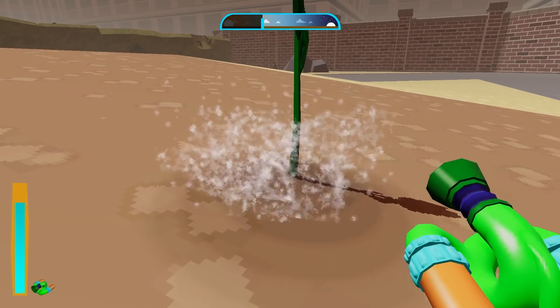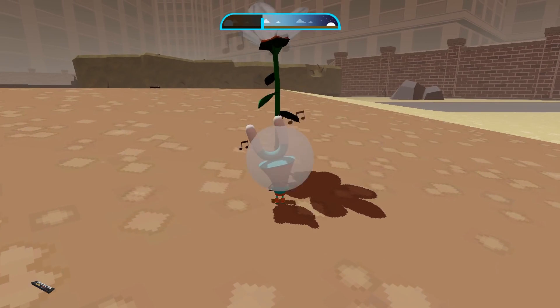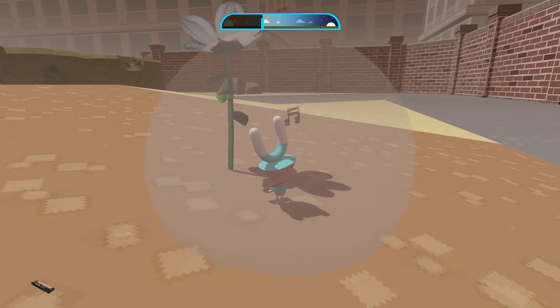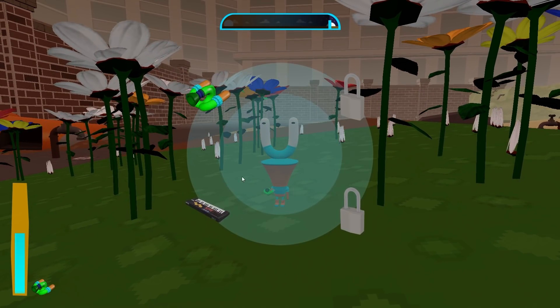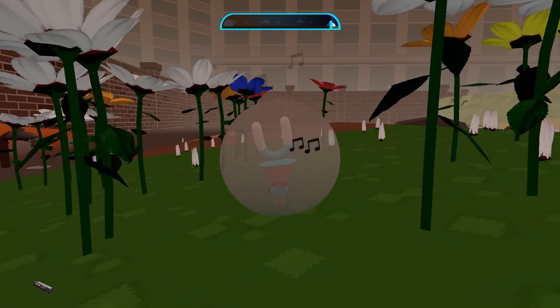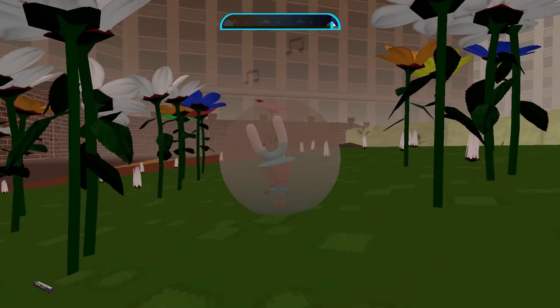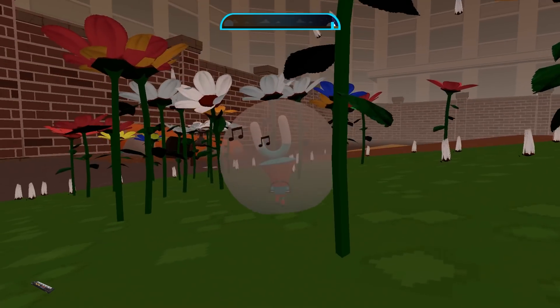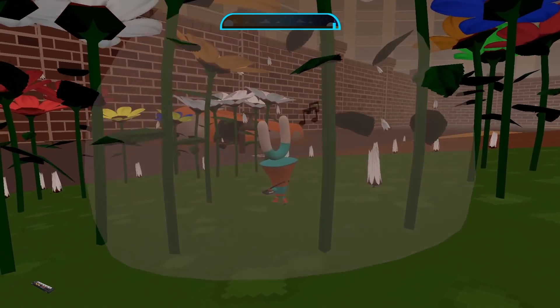Once the flowers are grown, you can play music for them to make them dance until they fill with color and send more seeds out. Once you grow enough flowers in an area, the ground will turn green, making flowers continue to grow there on their own, and fertilizing the surrounding areas so you can grow flowers in more places. Once you've grown enough flowers, you'll start to earn upgrades that allow you to travel to the city, clean up trash, and more. It's a feel-good game inspired by the likes of Chibi-Robo and Katamari, and it has a lot more to do than I expected at first glance.